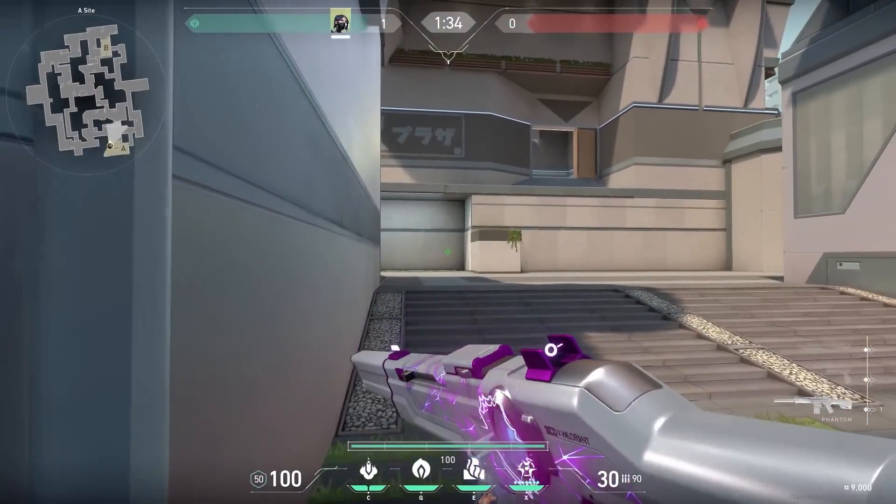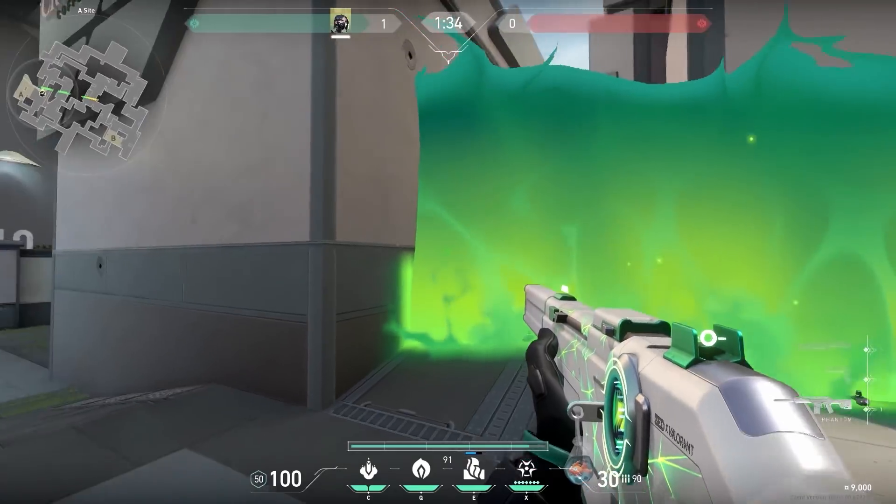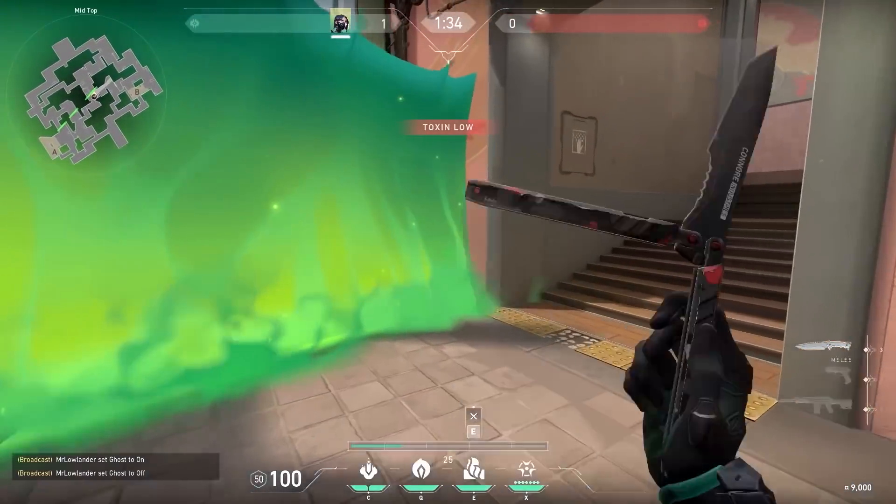Now a Viper wall I don't see anyone using, but it's pretty useful. If you stand over here, you can cast your wall all the way to middle. When activated, it covers A main, ramps, and even middle. Could be very useful in some situations.